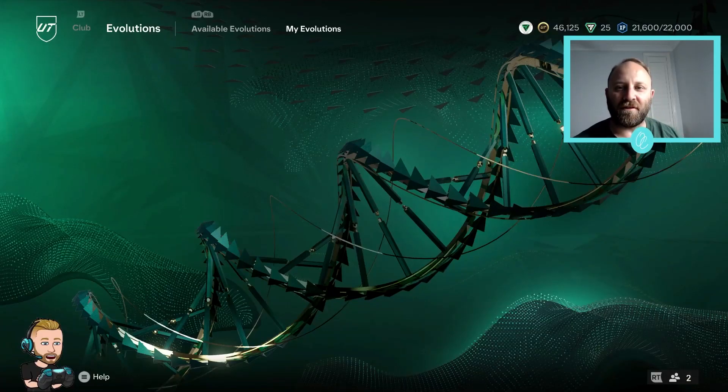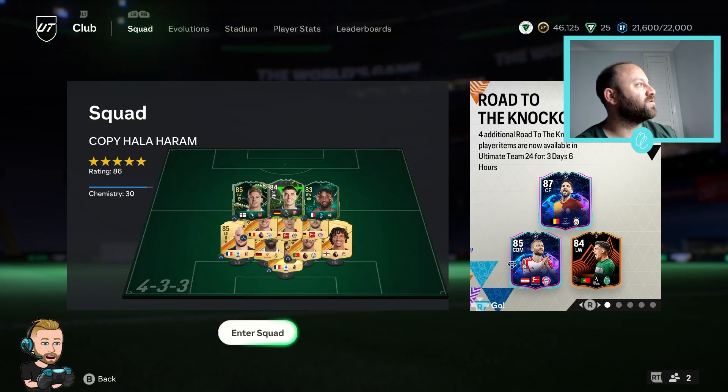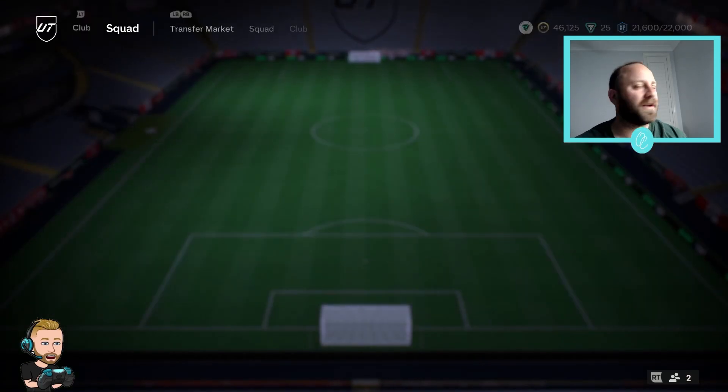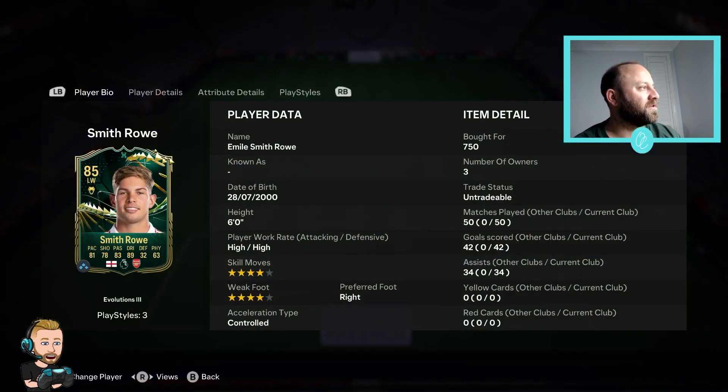Hey guys and welcome back to Road to Glory episode number five. As you can see on screen, my Evolutions is now complete. I did start to film but did not put the record button on, so that's my bad. We'll go to the club and the squad, and as you can see here are our two players that we've evolved other than Kai Havertz. We've got Emile Smith Rowe - Foot Founders into Welcome to Evolutions and then into Relentless Winger. Pretty much completed all on squad battles just because it's easy to get through four minute halves.